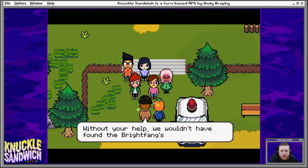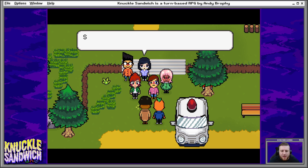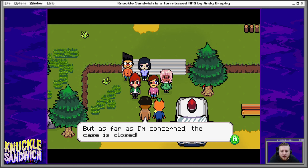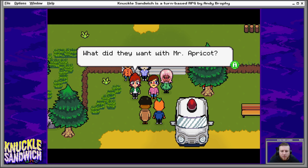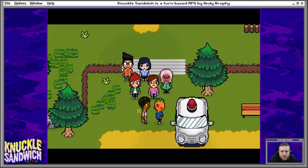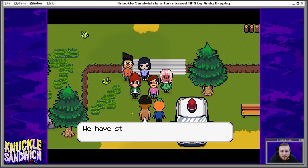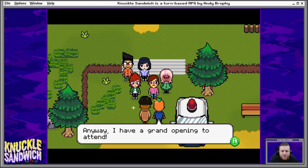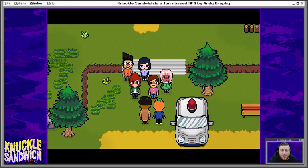Once again, I must thank you — without your help, we wouldn't have found the Brightfangs' base. So what happens now? We'll locate and detain the one that got away — it shouldn't take too long to find them. As far as I'm concerned, the case is closed. But what do they want with Mr. Apricot? Beats me. We have stopped them though, so it doesn't matter. That's right — they won't bother me anymore. Anyway, I have a grand opening to attend. All my plans are thrown off, so I'll need to reschedule. My offer still stands if all of you would like to join me. Come talk to me tomorrow — we can fly to the island. I'll be waiting at Apricot Resort.